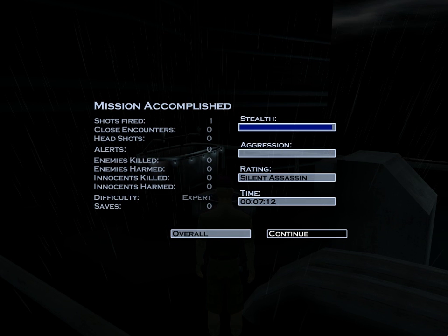Silent Assassin. Again, this mission forces us to use a firearm in order to break the window, but there's no way to avoid it. Overall rating: Silent Assassin.